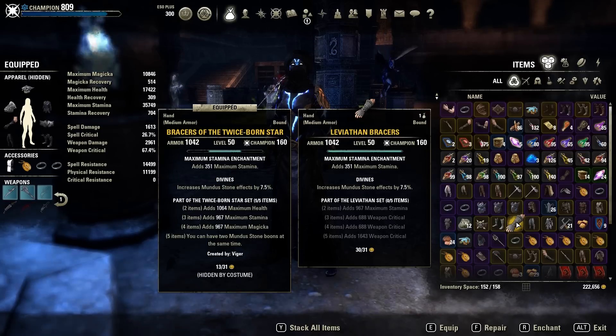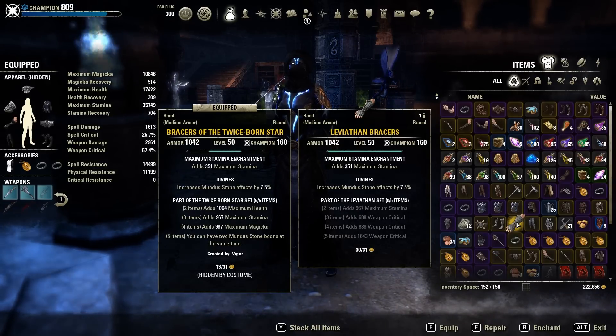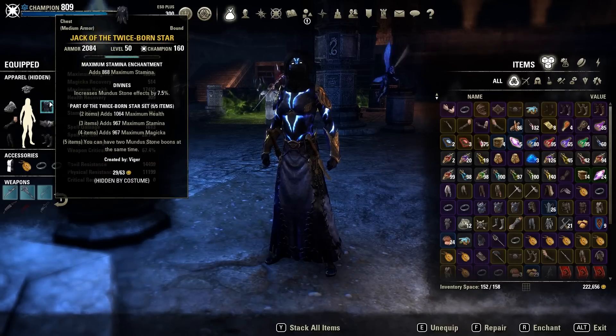How much better is Leviathan compared to Twice Born Star? It's like 0.5 to 1 percent better, and you would pair it with the Thief Mundus Stone. But the reason I choose Twice Born Star is because of the health bonus - it's just so much better for survivability.